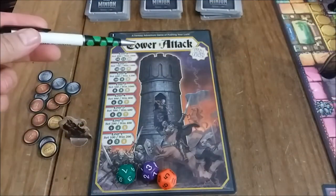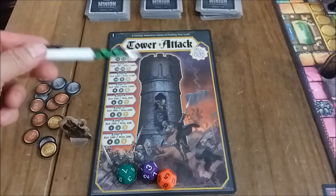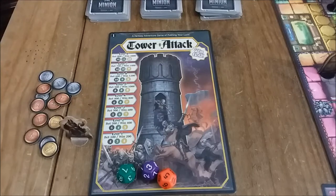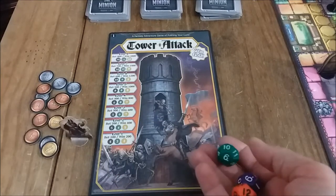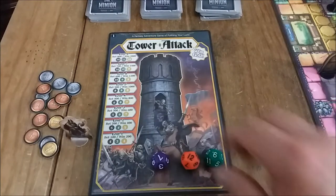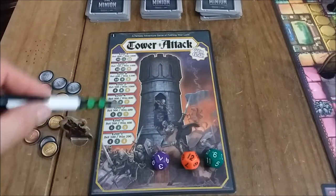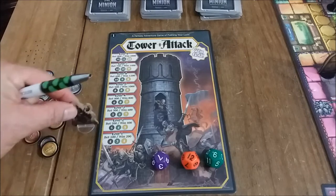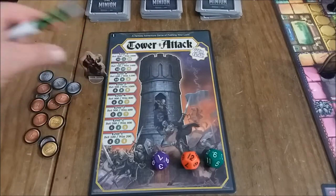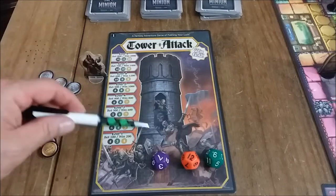The first House of Chance game is Tower Attack, which comes standard in all editions. It's a dice-pushing game where you use the green, purple, and orange D12, betting on different lines. The hero has to go up through the tower and defeat the evil skeleton army that took over the tower.